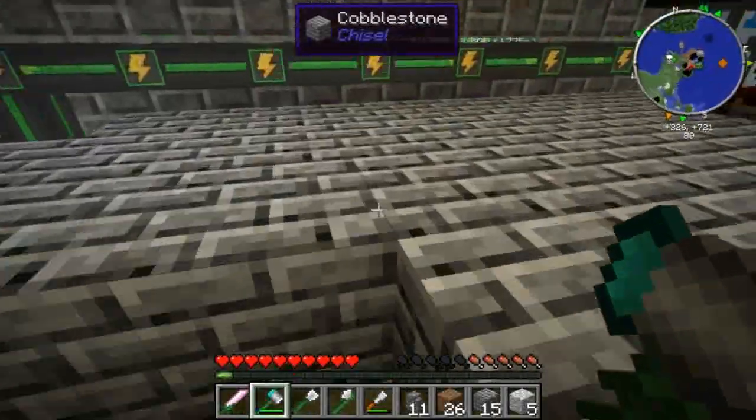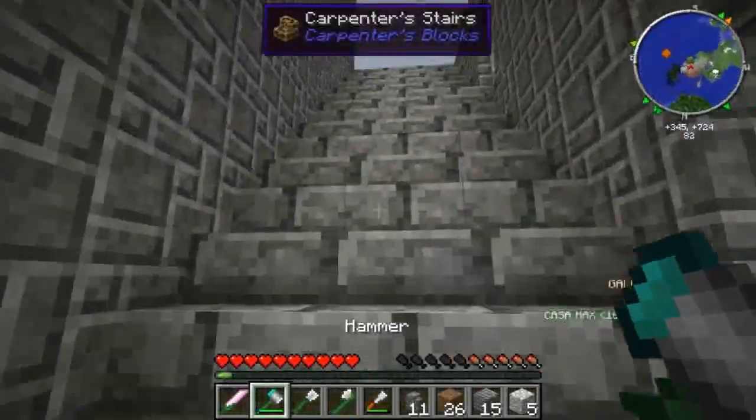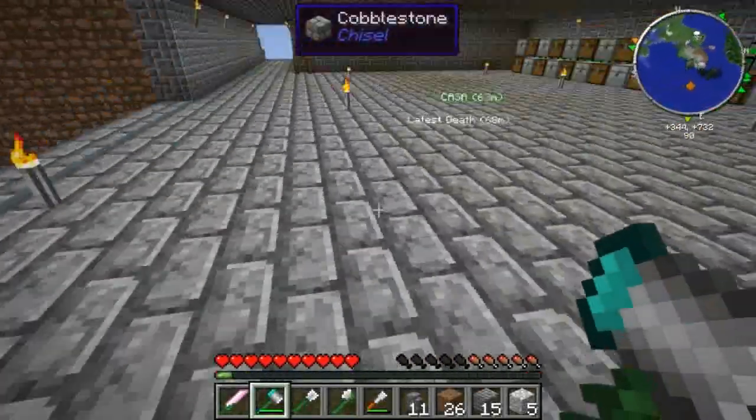Ci servirà una redstone furnace, un auto workbench, degli item duct e una chest. Logistics chassis MK2 ve lo spiego magari la prossima volta, perché abbiamo solo 5 minuti di tempo.